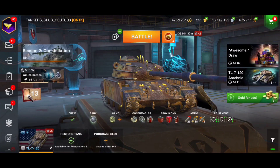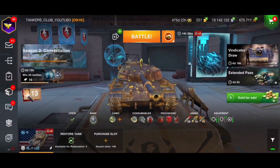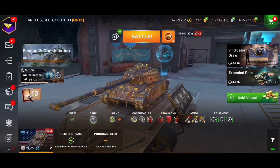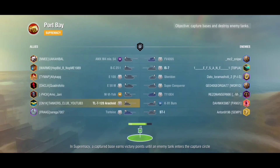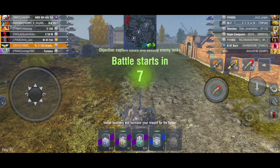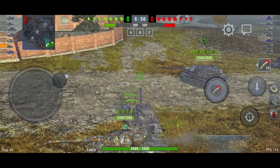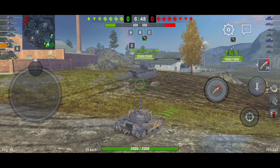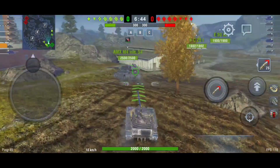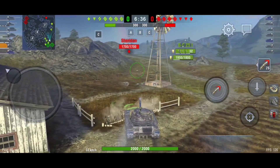This is going to be a short showcase, so let's push to the battlefield and see what we can do with this tank — the TL-7120, the tier 9 American collector heavy tank. Let's go! That was fast — Port Bay, against tier 10 tanks of course. We have a 9.4 second reload time for this vehicle. We already have the Sheridan pushing right there.